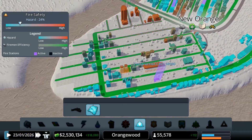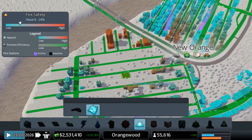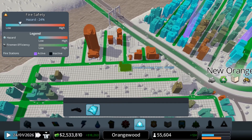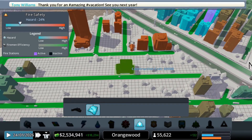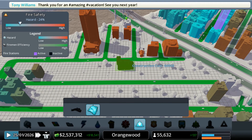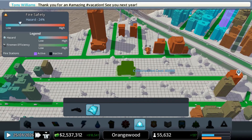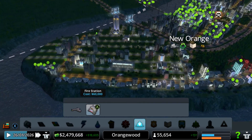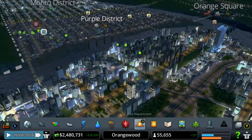But maybe these people need a fire station. Let's go ahead and place one right here — just to be safe, just for these people. Should I place a small one? You know what, let's place a big one just to be sure. There you go — all of our people will get happy and start upgrading.